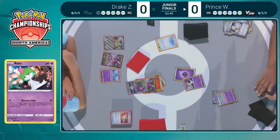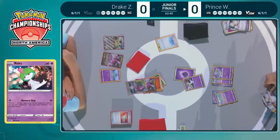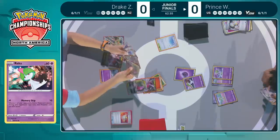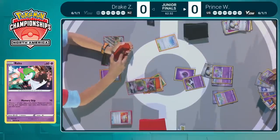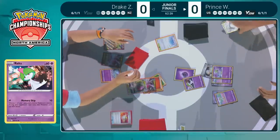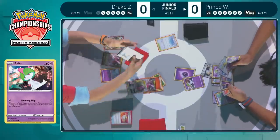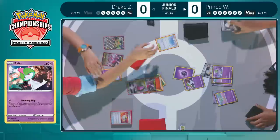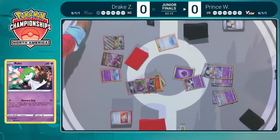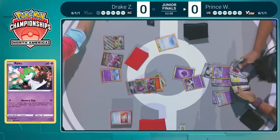Blocking versus blocking here — counteracting the effects of their Pokemon. That energy onto that Memory Skip Ralts, so important in this matchup. Refinement can ditch a VIP Pass, and it is going to be that retreat now. Memory Skip incoming — does Drake have a switching card? If Drake can KO the Ralts this turn he's in a fine spot. Also, if Drake did announce Dominating Echo, Prince should not have been able to attach that Reversal Energy.